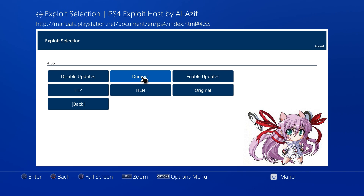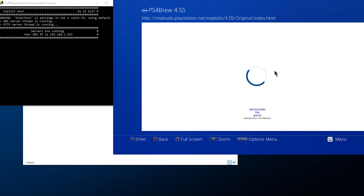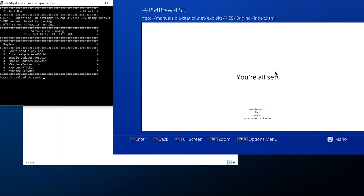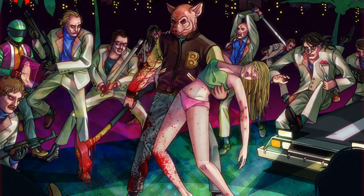Ideally, in a perfect world, you have your flash drive with the configuration file on it, press Dumper, and everything works properly. However, I've always had issues clicking the dumper directly, so since I'm self-hosted, I'll show you what I do. I'd recommend trying the direct Dumper button first. If that doesn't work, here's my method: since I'm hosting with Al-Azif's tool, I press Original, wait for it to come up, and on my computer it asks what payload I want to send. I press 5 for the xVortex dumper and hit Enter. The payload is sent, and on my PS4 it now says: Welcome to PS4 Dumper version 1.7, waiting for game to launch.